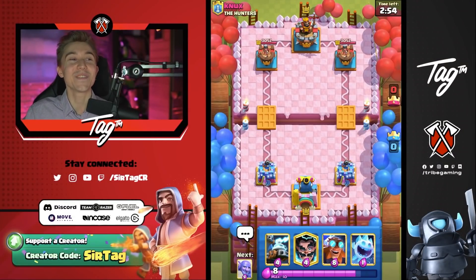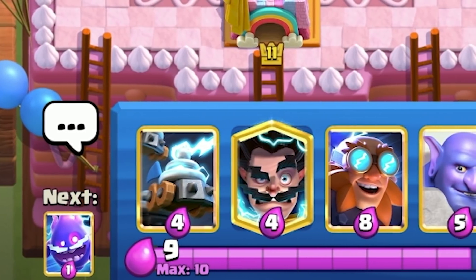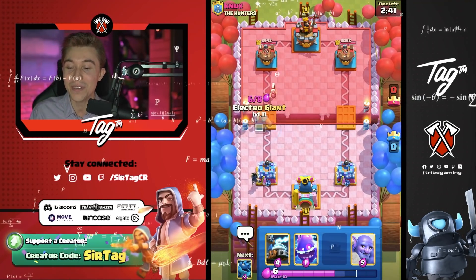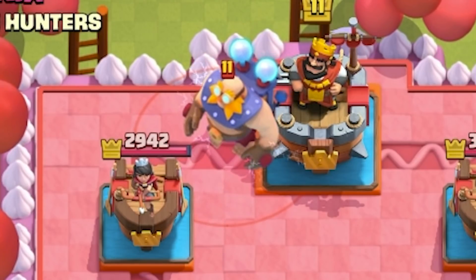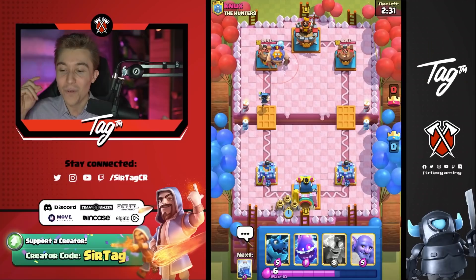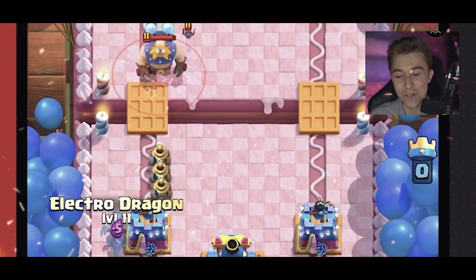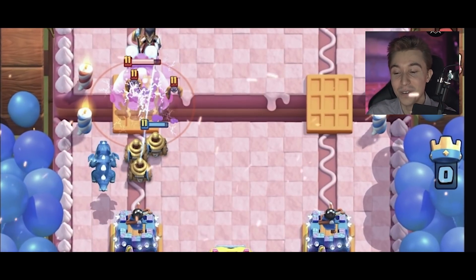Jumping into this one — Ice Spirit is not even a reckless card to cycle at the start. Out of all my cards, everything else could hurt me. If I cycle a four-elixir card, my opponent spams the other side. If I drop an Electro Spirit, King Tower activation. We don't even talk about dropping an Electro Giant at the river as the first play — that is a cardinal sin. This dude just drops his E-Giant in the back. How about you take a taste of your own medicine? For once, the E-Giant is the one that's going to get shocked — we're going to stun him with every card available in its arsenal.